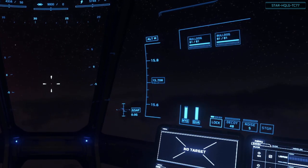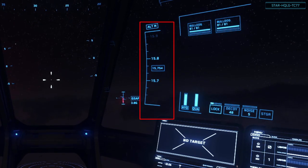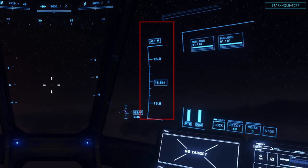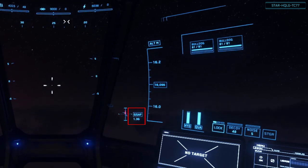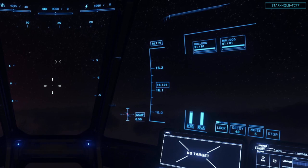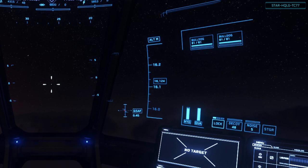To the right side, we have the altimeter, which when you're in atmosphere will show you your distance above the surface in meters. We also have the g-force meter and the g-safe indicator. When g-safe is on, the ship computer will try to prevent you from making maneuvers which put deadly g-force on the pilot. There's a hotkey that can be set to toggle this on and off.